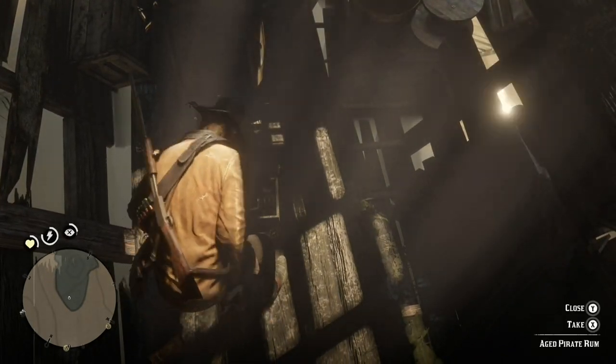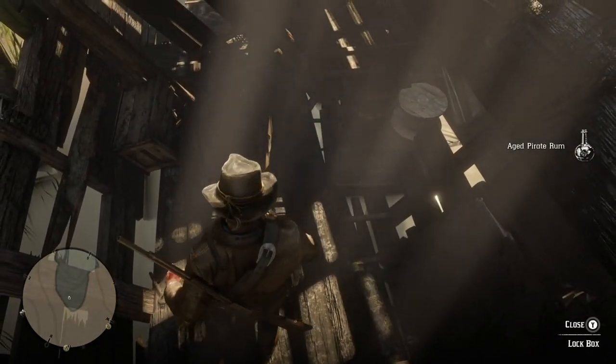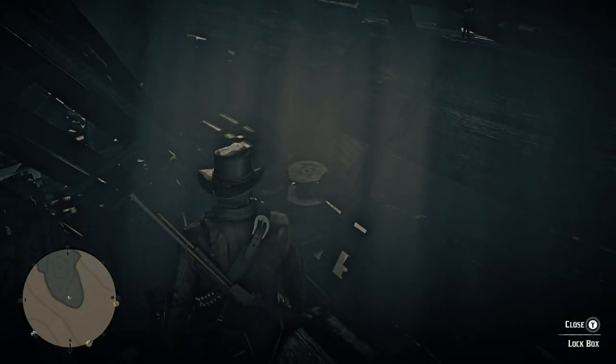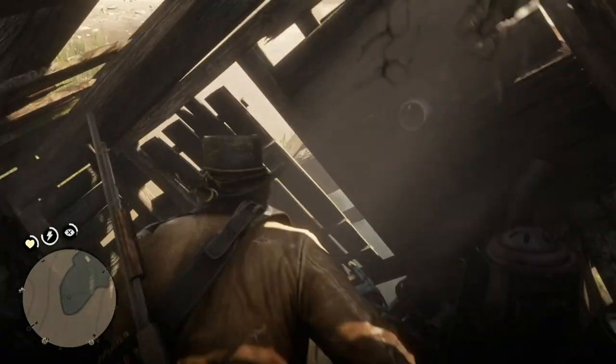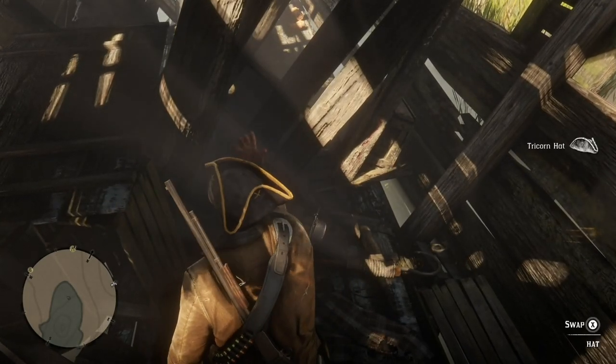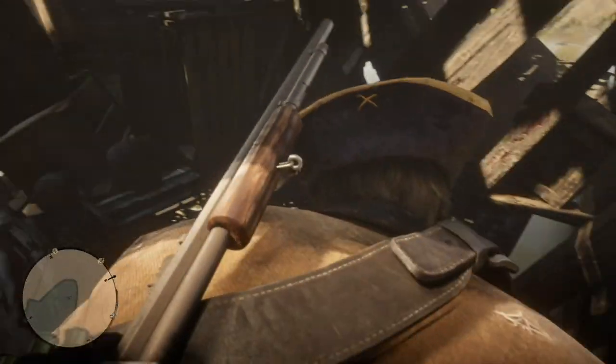There is a lockbox containing aged pirate rum, and there is a neat tri-corner hat that Arthur can find. It's on the opposite end of a half wall from the lockbox. The tri-corner hat is kind of neat — you wear it and it makes Arthur look like a pirate.